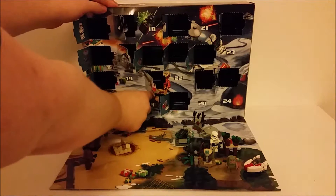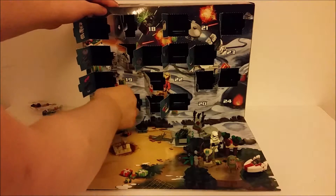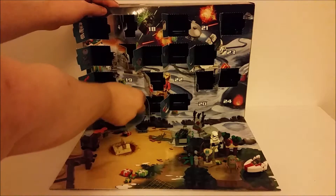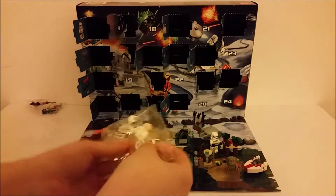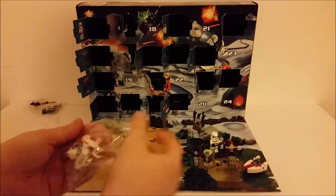Now, which part of this map, of this play map, is it going to go on? Let's see. Oh, it is a minifigure! It's the fourth minifigure and the fifth character that we've got, because this technically isn't a minifigure - it's 8088. But anyway, this looks like a nice build to put together.